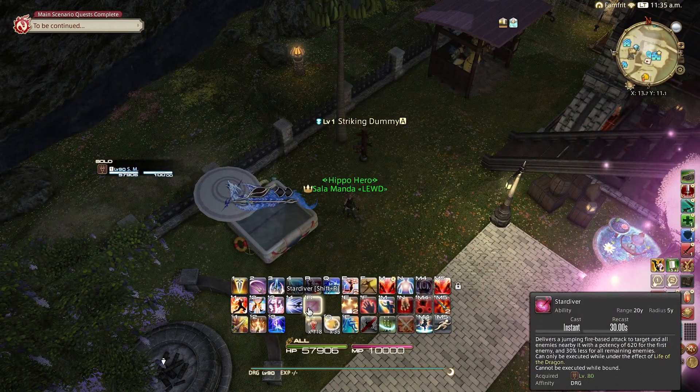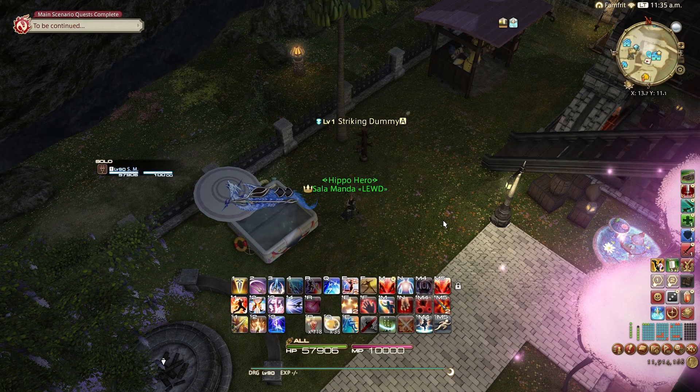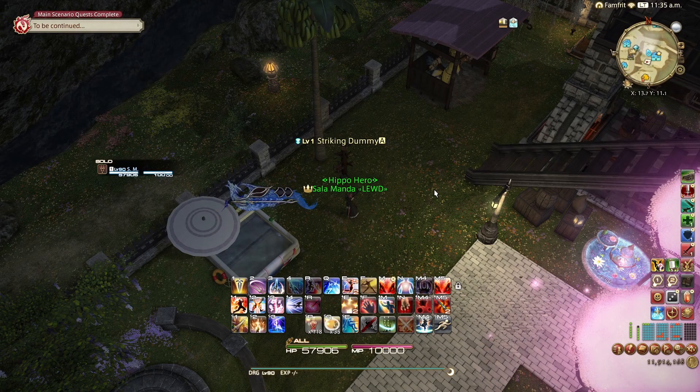Something important: when you exit Life of the Dragon windows, Geirskögul won't be showing its cooldown. However, it will immediately come off cooldown the second your Life of the Dragon window ends. As your Life window is counting down from sub-3 seconds, you want to be pre-pressing the button for Geirskögul so that you immediately cast it upon exiting. That is the number one cause of drifting Geirskögul out of where it needs to be. You need to be ready to hit the button immediately after exiting that Life window, and same for High Jump right after.